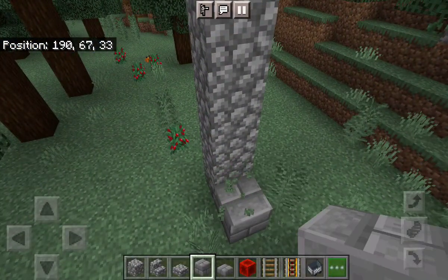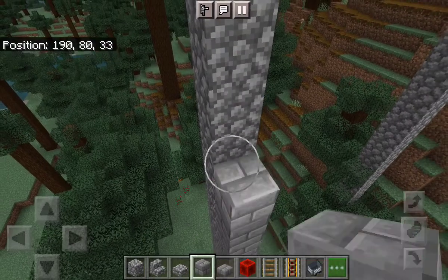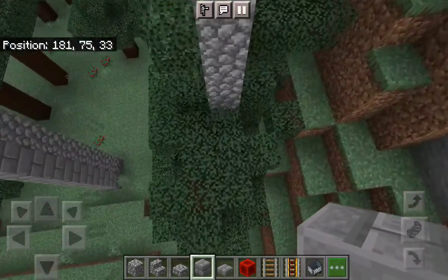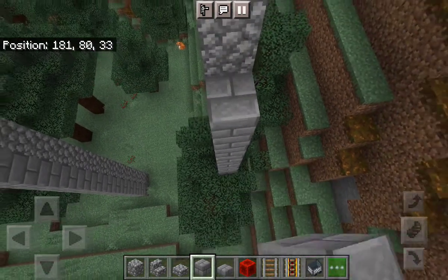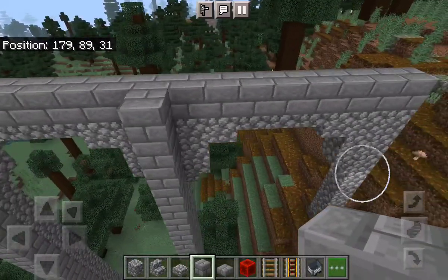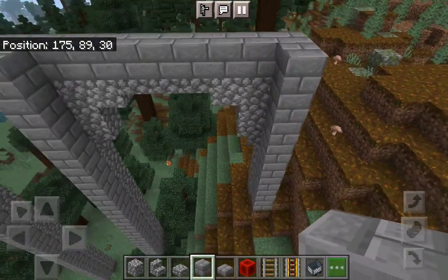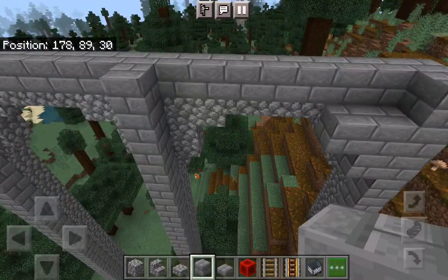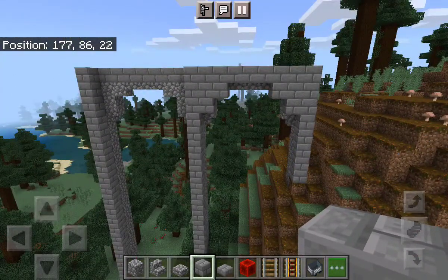Now switching over to stone bricks, we go down, place that, and build up again just like we did before, until we go over to get to that part. I'm building off the tree here, but obviously in survival mode if you wanted it to look nicer you can build off the floor. Go up to there and then the same thing here. You have yourself some more pillars — it looks a bit nicer being a bit thicker. We'll add those three and go across, since I think it looks nicer with a bit sticking out so it isn't all the same.